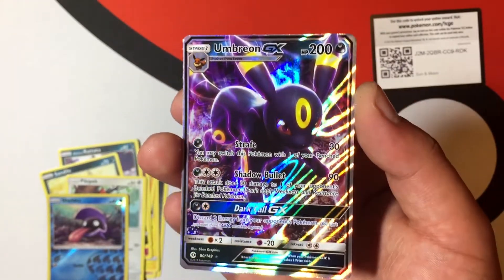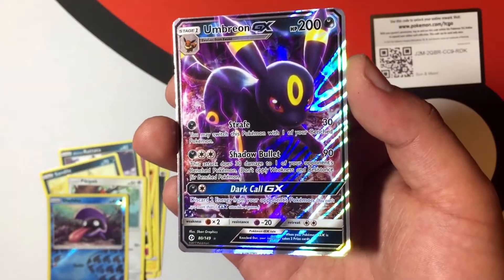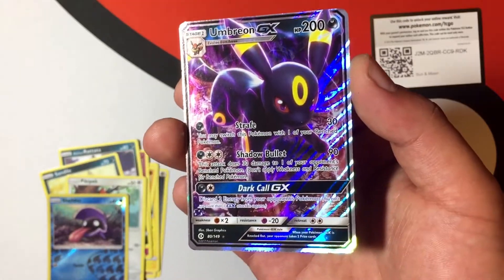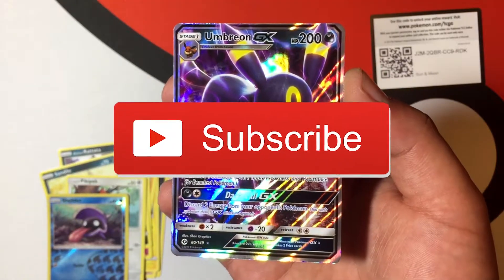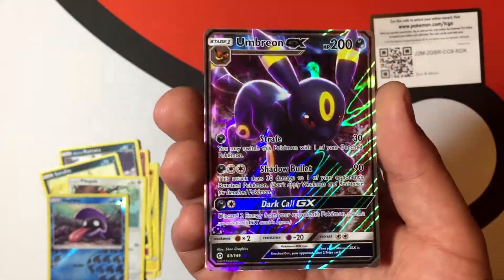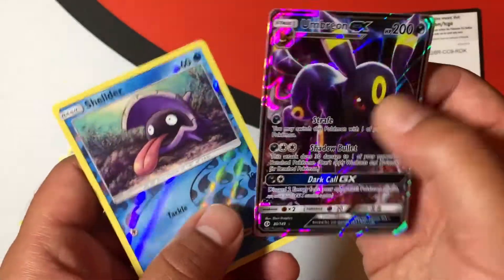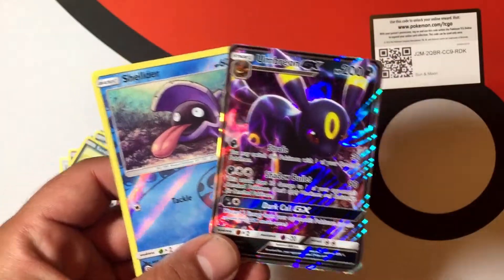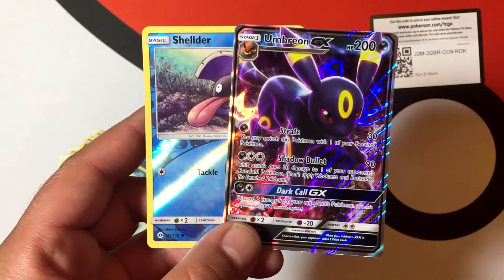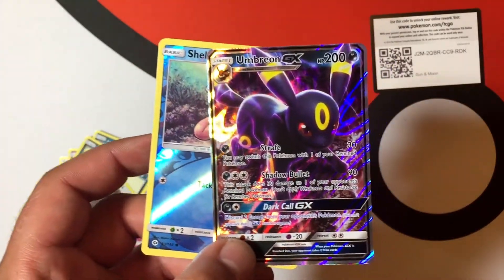They're so cool — what is your favorite Eevee evolution? Leave it in the comments down below. And if you're not subscribed to my channel, go ahead and smash that subscribe button and leave this video a big thumbs up. That card is so sick looking — and we got this reverse Shelter. That was an awesome opening, guys. Thank you so much for watching and we will see you next time on BC Unleashed, bye!